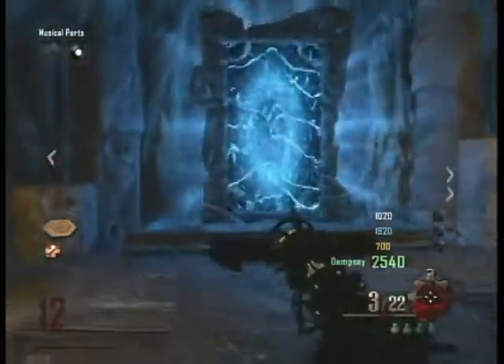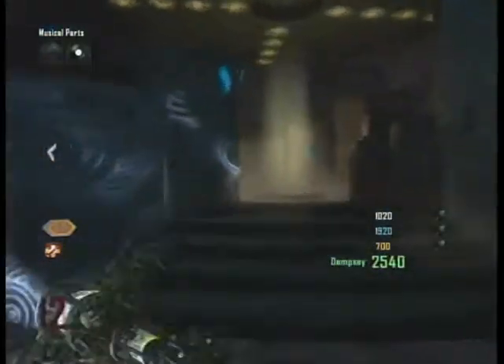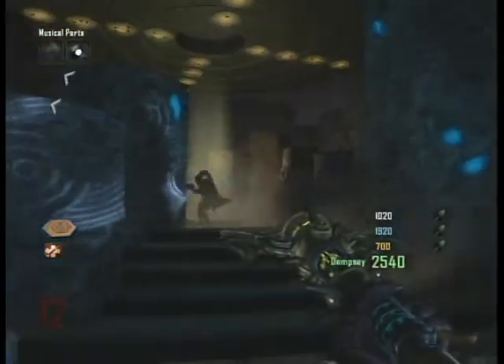In the Crazy Place you have to head over to the area where you can access the portal in the yellow area. As you are walking up the mini set of stairs towards this area, it is important that you stop and look up at the ceiling.